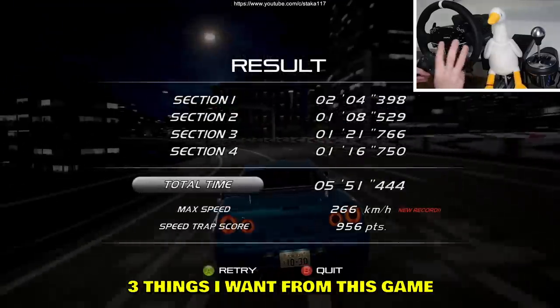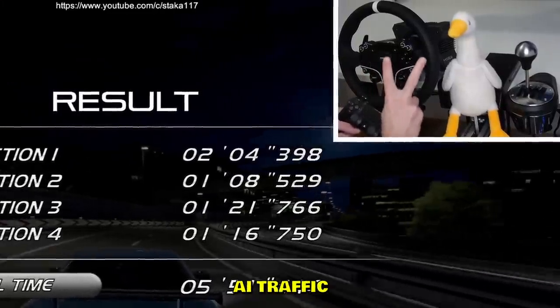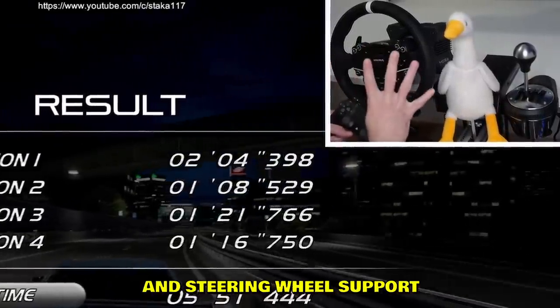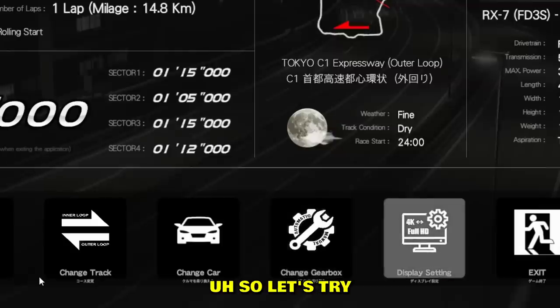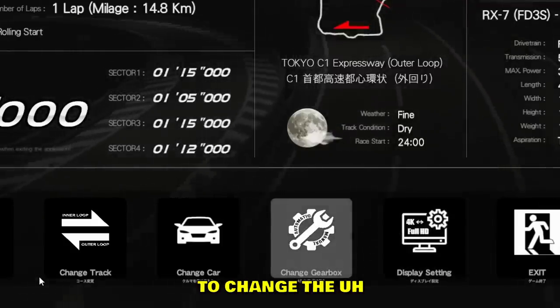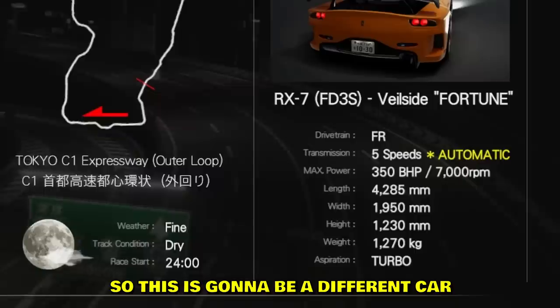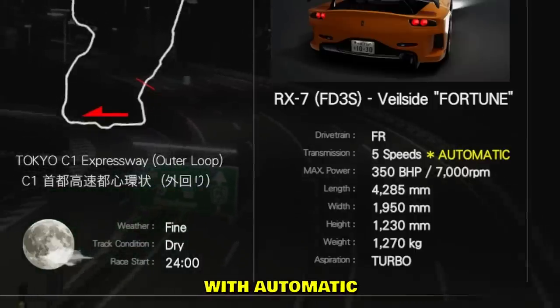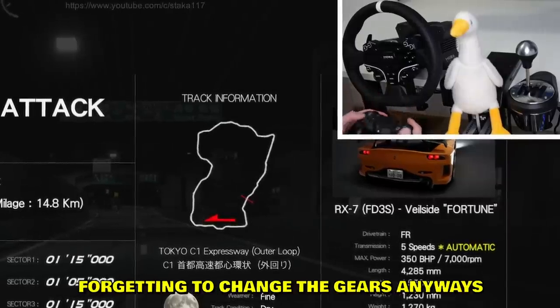Four things I want from this game: better optimization, AI traffic, multiplayer support, and steering wheel support. Let's change the vehicle. I'll try automatic as well — maybe that makes me faster. A different car with automatic so I don't have to focus on gears, since I keep forgetting to change them anyway.